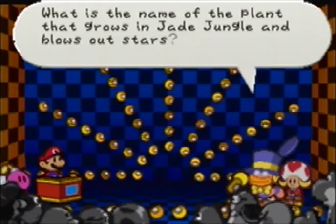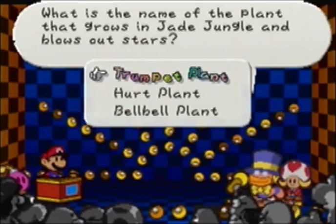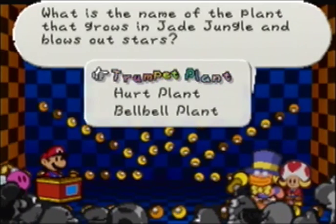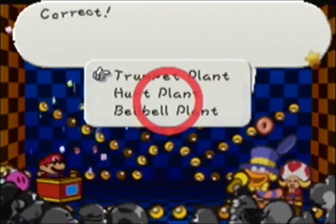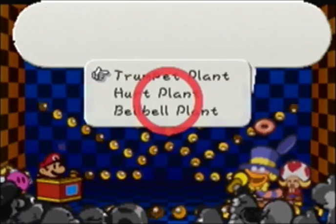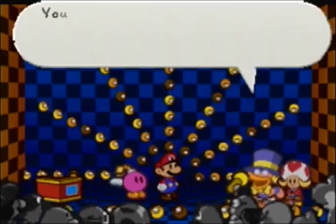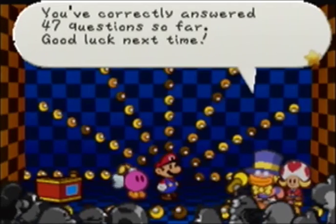What is the name of the plant that grows in Jade Jungle and blows out stars? Blows out stars... I want to say the Trumpet Plant. The Belle Belle plant does nothing, and the Hurt Plant just attacks you. So the Trumpet Plant — though I didn't really pay attention to those when we were there.